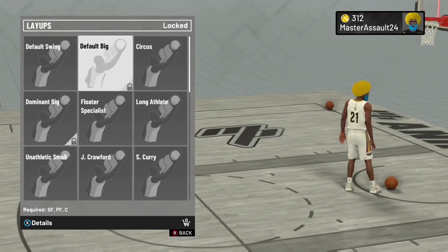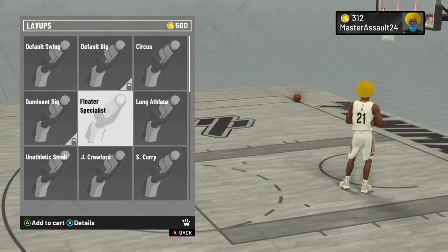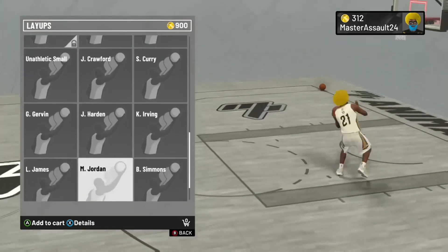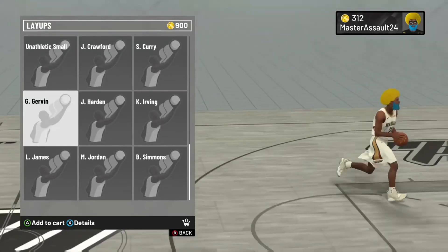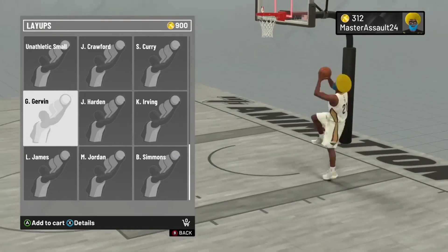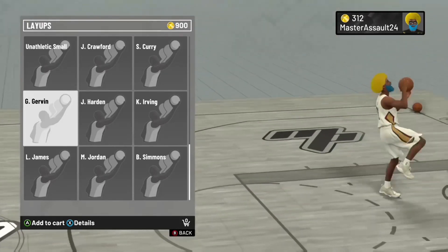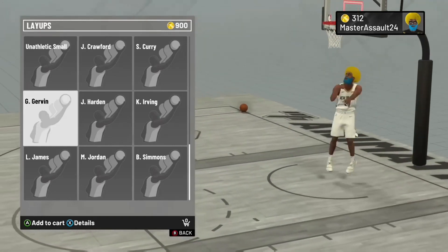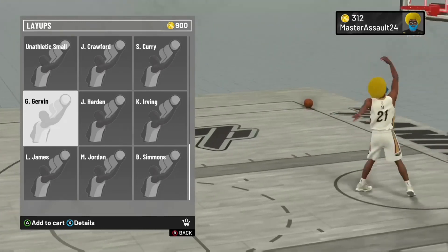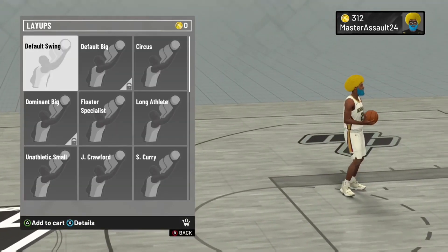He's the top three layup packages you want to use in the game. We're gonna go from last to best — now all three of these are really great. As y'all can see I'm hovering over George Grover, this layup package is easy, it gets the job done. Simple, nothing too crazy, nothing too flashy — it just gets the job done. There is a timing in layups, everybody notice now.